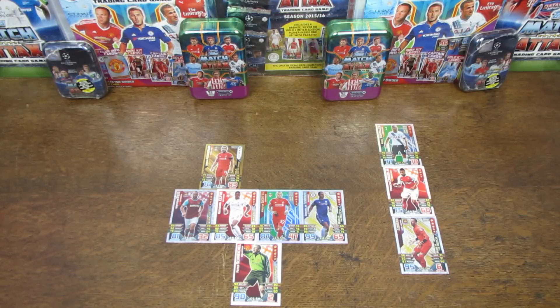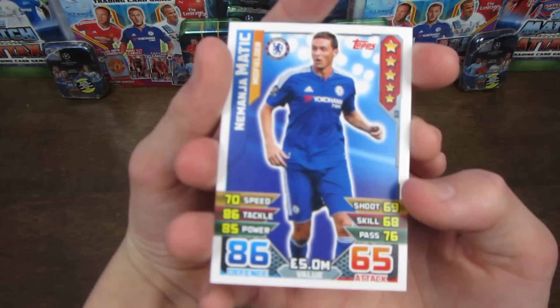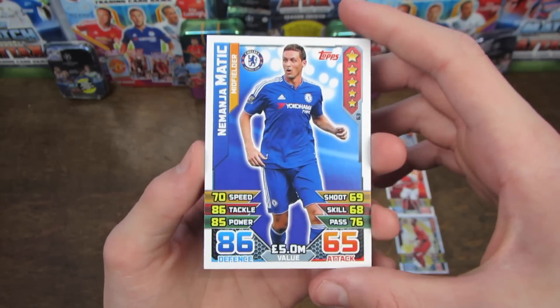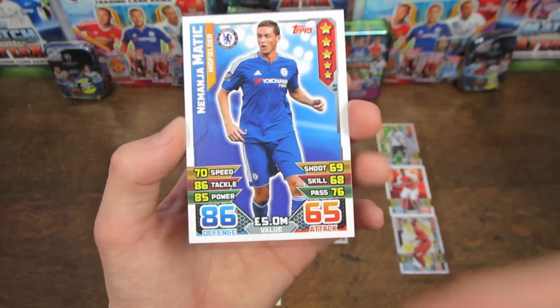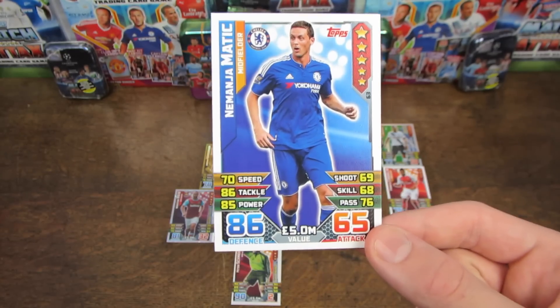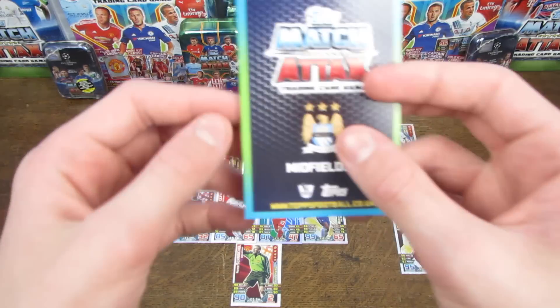Next up in the centre of the park we have 86 rated and just £5 million, which is pretty incredible — it is Nemanja Matic. He also has 65 on attack as well, so you can use him on that if it really comes down to it.